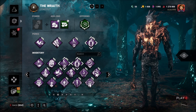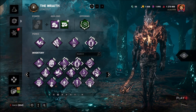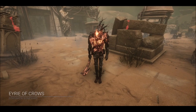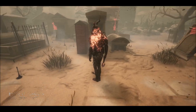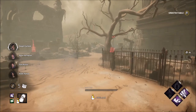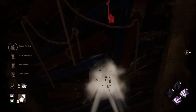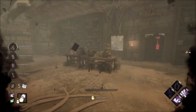Without further ado, we're going to go ahead and get into it with our first build, the Super Kick Wraith build, and we'll see how it goes. Alright, here we are in the area of Crows. They did send us here, which is typical of survivors usually. Let's just see how fast we kick this wall right here. Dang, that was actually really fast.